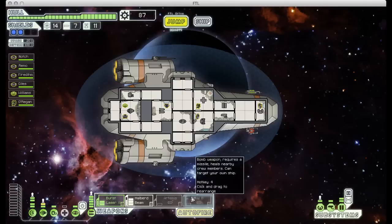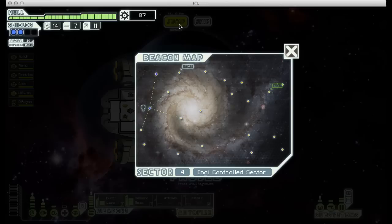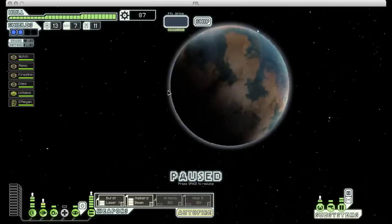The healing burst is a bomb weapon, so it uses ammunition just like the missile launcher. But unlike the missile launcher, bomb weapons teleport directly to wherever you target them, so they ignore shields and have a slightly higher chance to hit. The healing burst heals friendly crew members - it's useful for certain ship builds, but for the way I'm going to be playing through this game, I really don't need it. I'll probably just sell that once we get up to that store.